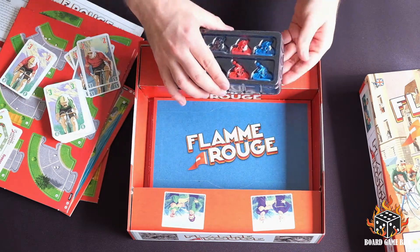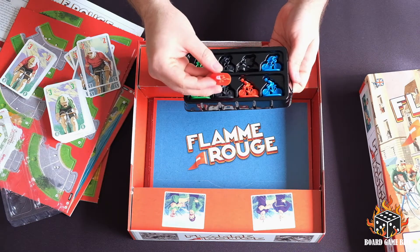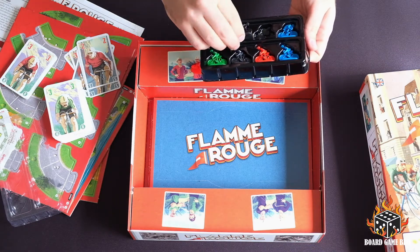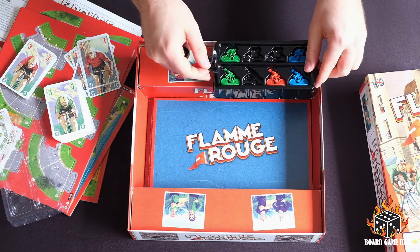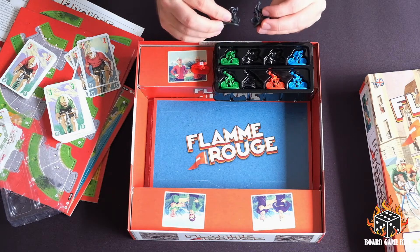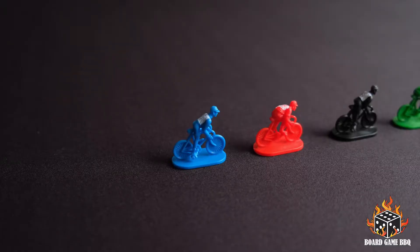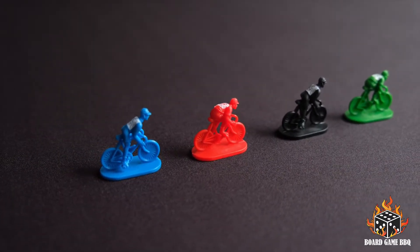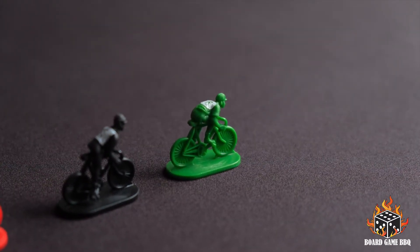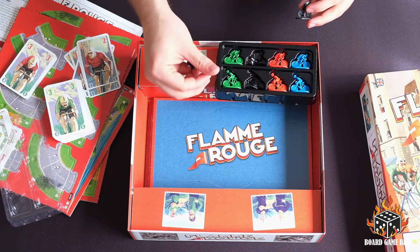Now I've got the little bike miniatures here — oh, these look fantastic! It might be a bit hard to see, but they do actually have on the back of them some lettering so you know which one's your sprinter and which one's your rouleur — I could be saying that totally wrong, it is French, but forgive me. Those are the miniatures there. As I said, up to four players, so you've got black, red, blue and green. They look great.